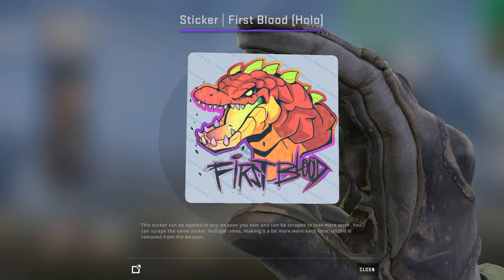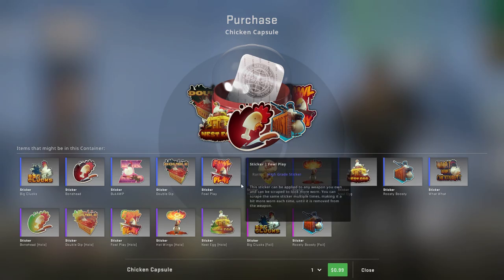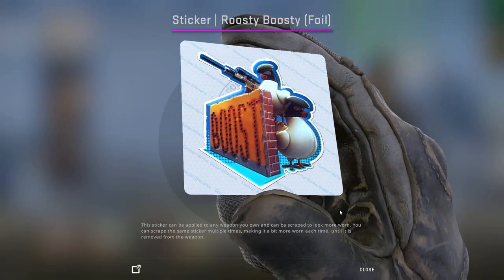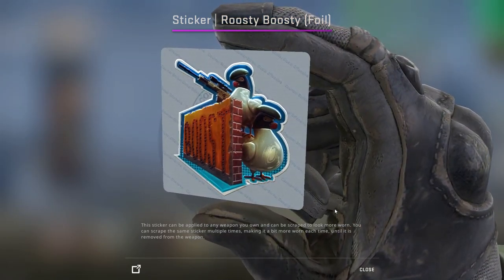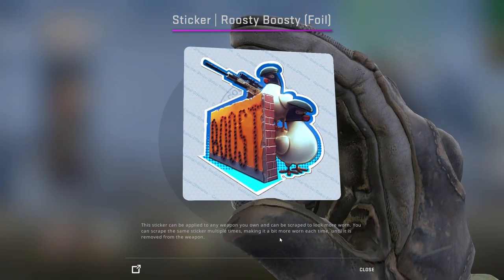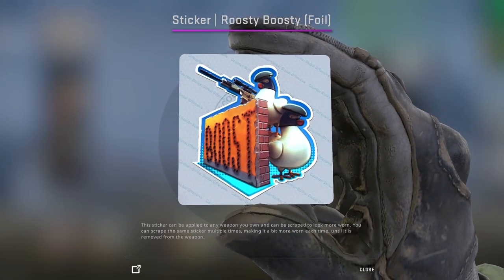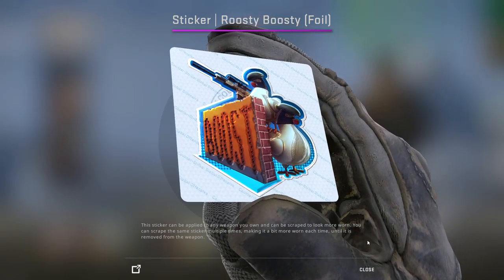First blood. Now that's a good sticker to have right there. The roosty boosty — what the fuck is that? Two chickens, and one is boosting the other over a wall, and the one on top has an otter sniper. It says 'boost' on the wall in bullet holes and it's called the roosty boosty.